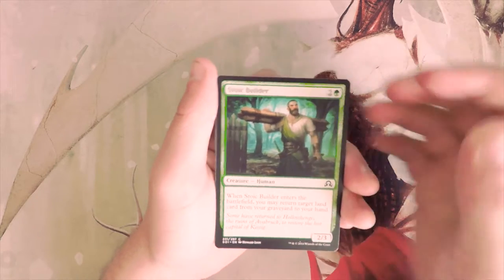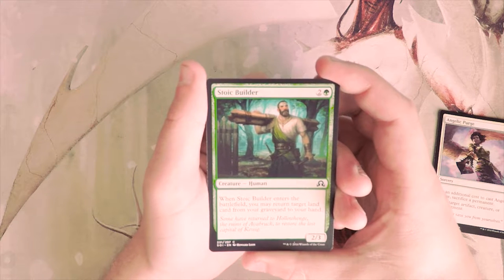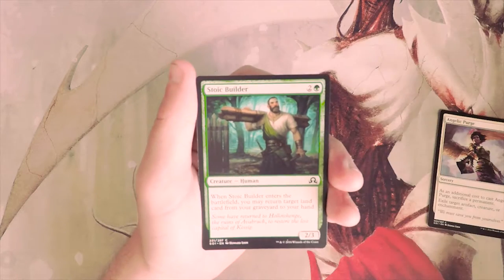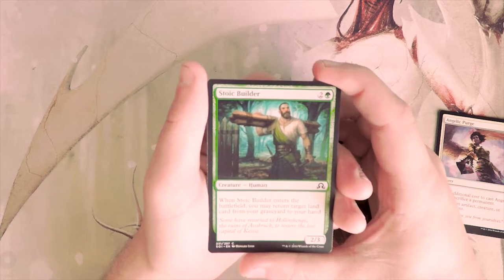Stoic Builder is a 2/3 for three — when it enters the battlefield you may return target land card from your graveyard to your hand. This seems marginal at best. In tandem with something like Warped Landscape you can generate some incidental value, but in limited that's really not what you're trying to do, so I just don't think this card is all that good.